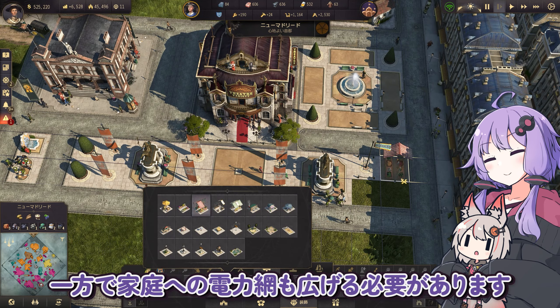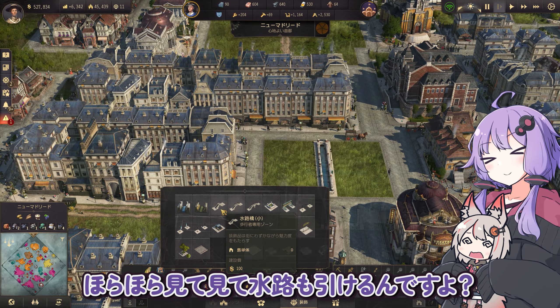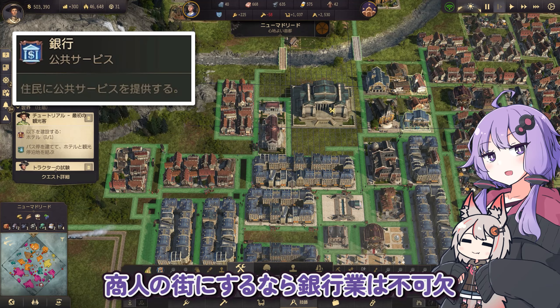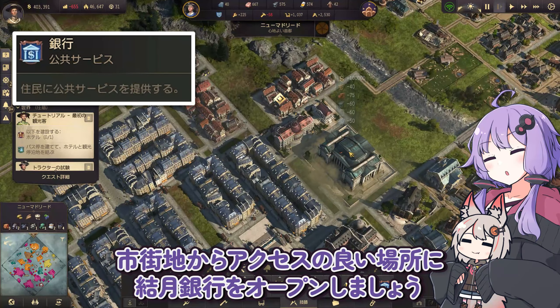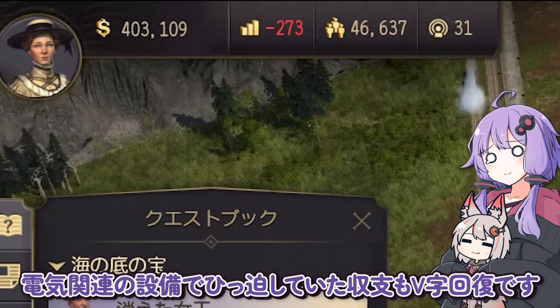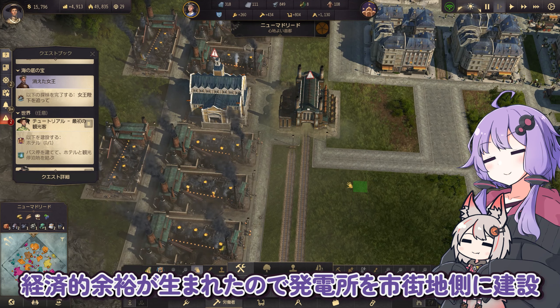電気の工業利用はこのような状況ですが、一方で家庭への電力網も広げる必要があります。ほらほら見てみて水路も引けるんですよ。なんなら水路橋まであります。目指せベネツィア。商人の街にするなら銀行業は不可欠。市街地からアクセスの良い場所に銀行をオープンしましょう。でかい。これで我らはバンクスター。電気関連の設備で逼迫していた収支もV字回復です。